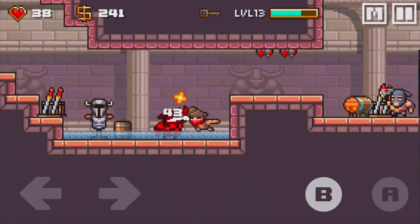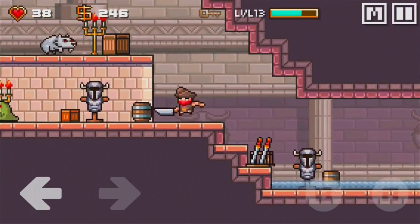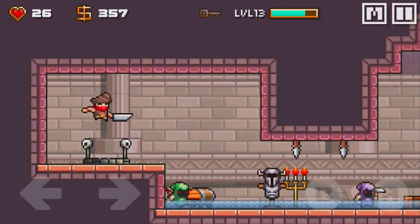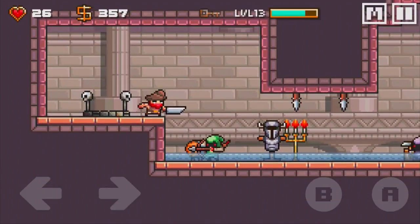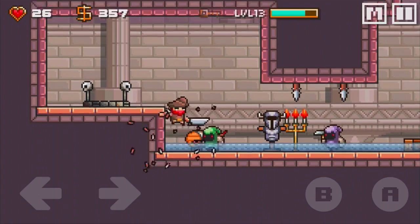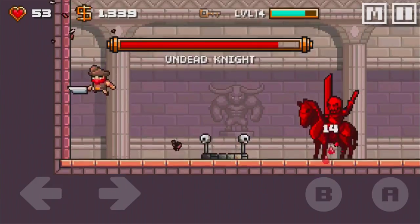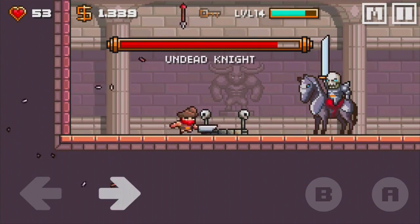That money can then be spent on new equipment, new armor, and so on. The two games are well known for having random room generators, which means that one playthrough is not the same as a second, third, or fourth playthrough. There are also break rooms as well as bosses, and overall the boss battles are super fun.